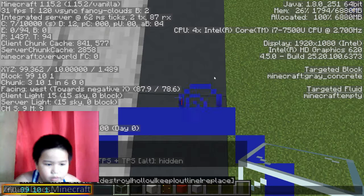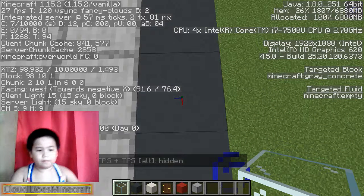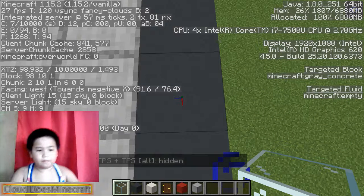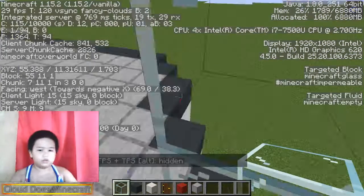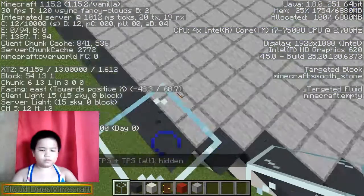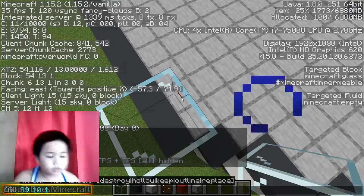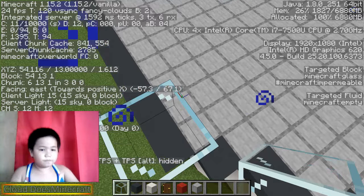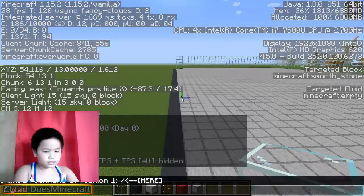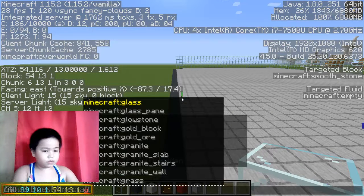So fill 99, 10, 1 - you're not able to stop this once it starts. Let's go here one, two, three and one, one. Okay, the number is 54, 13, 1 - glass. Wait, no - glass. There we go!